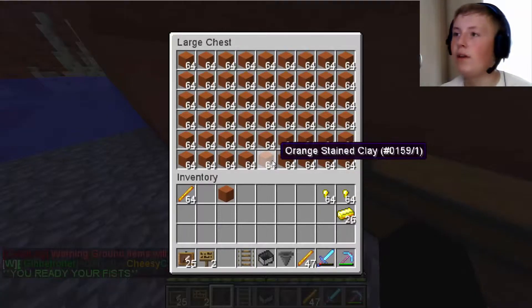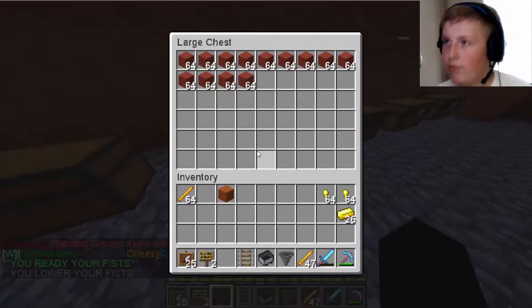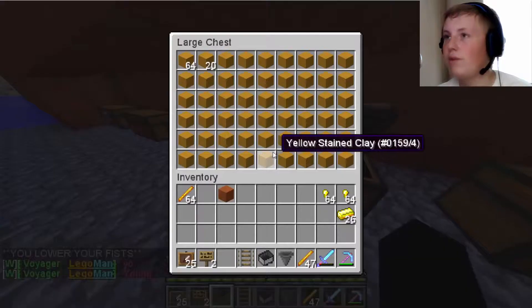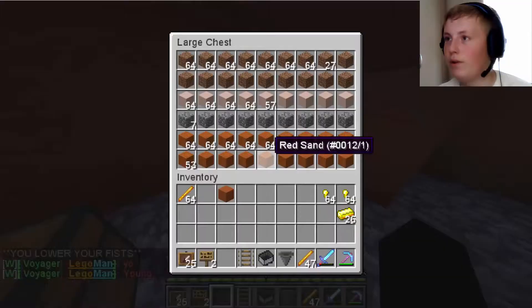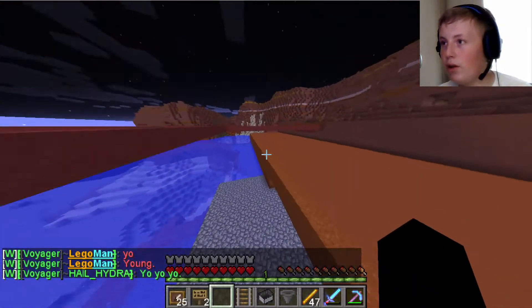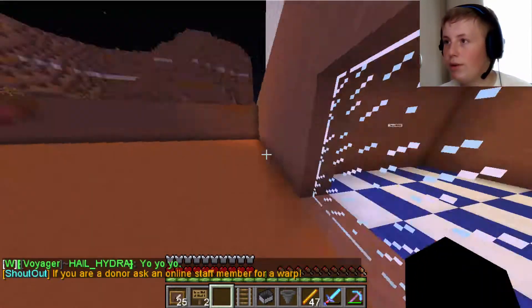Here's the orange clay, the red clay, the hardened clay — we haven't got much yellow clay but it's spread out so it looks good — and the white clay. We've got a lot of stuff here.